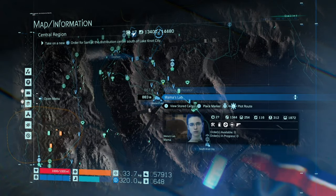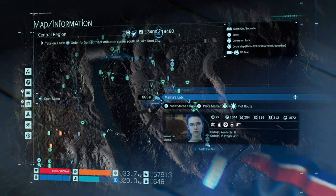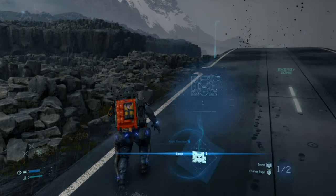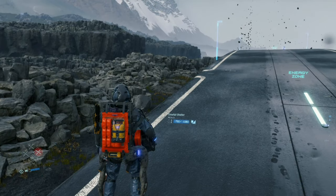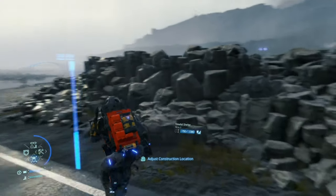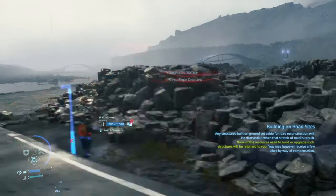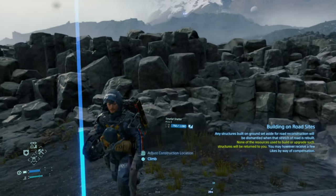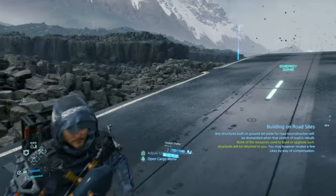Basically, you unlock this terminal — Mama's Lab — and once you've done that you get the SIP line. It's in the PCC level 2, and in there there's a SIP line. When you get that SIP line, you've got these.